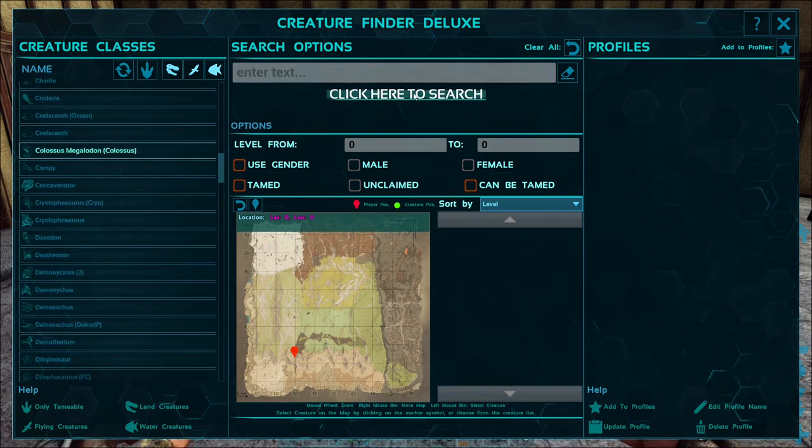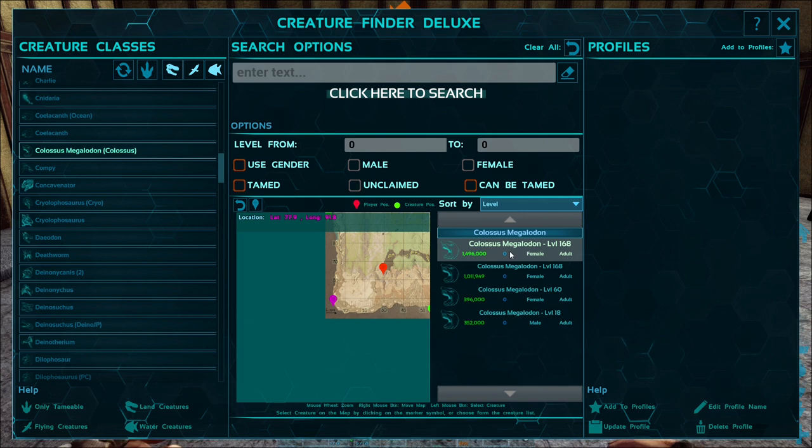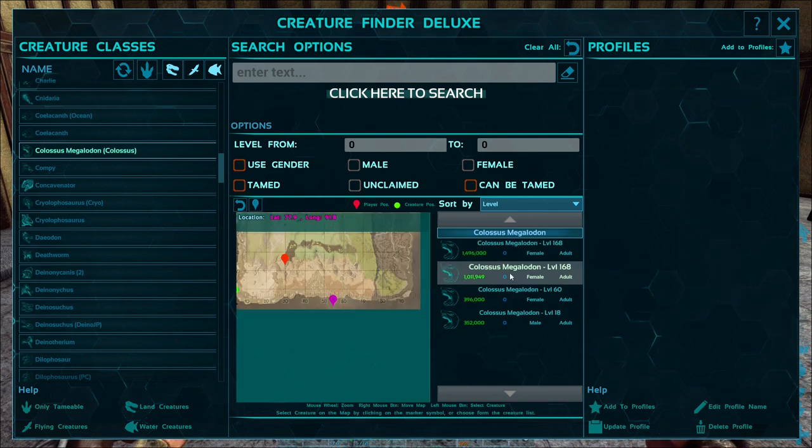Have we got a few on the map, and if so where do we want to put this? So I'm guessing maybe in between this one and this one, or maybe between this one and this one because that's quite a big gap. Or maybe we look at 030 - that's the 168. Oh, that's also a 168. So we're literally positioning ourselves in between the two higher level Colossus Megalodons with the highest amount of health.